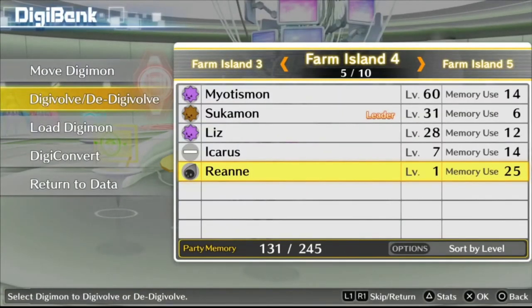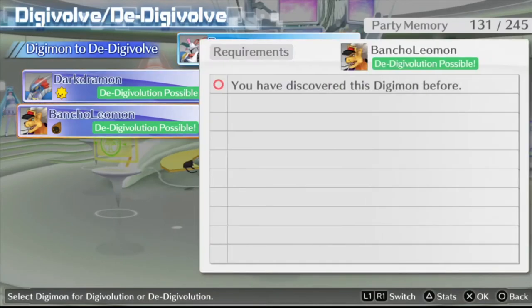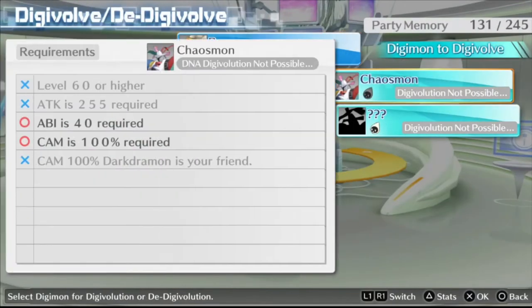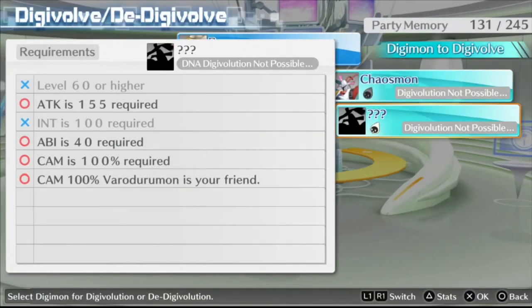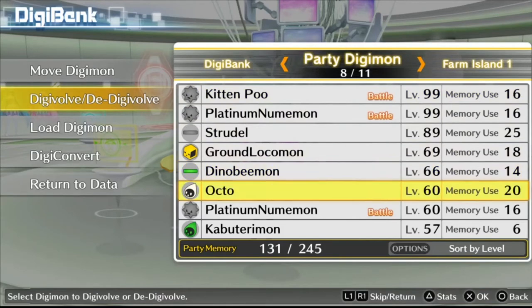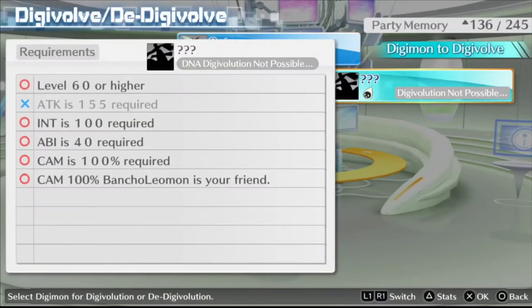Now in order to get the other half of this, we need a Chaosmon VA. To do so, we basically have to de-Digivolve back into BanchoLeomon, because BanchoLeomon is used in both evolutions. When we look at BanchoLeomon now, we just have to re-level to level 60 and make sure our Intelligence is 100. Also make sure you have a Varodurumon and that the CAM for both is 100%. Make sure when you're leveling back up to 60 that you have that other Digimon — we already have one in our party right now.